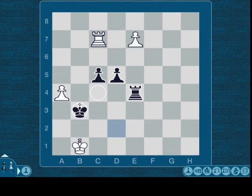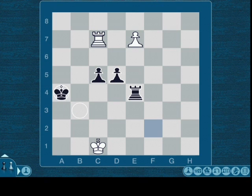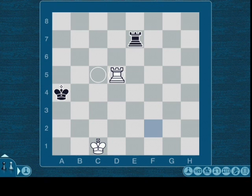And now black threatens checkmate again with rook e1. But Deep Blue of course knows about this. And both sides agreed to a draw. This game is actually zero points now. For example, after this simplification it's obvious that it is a draw. Kasparov played an excellent game here.